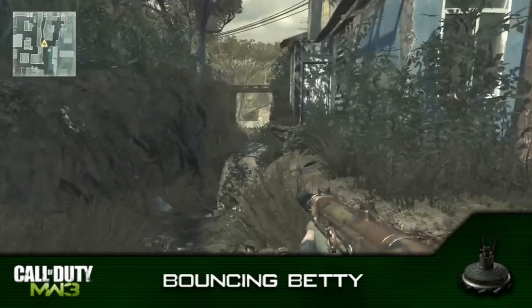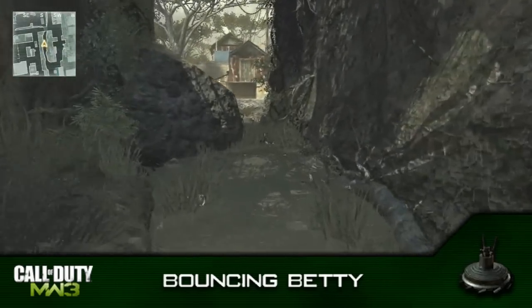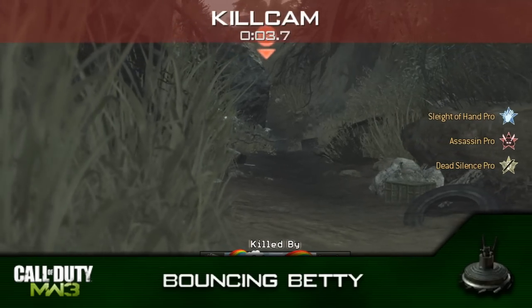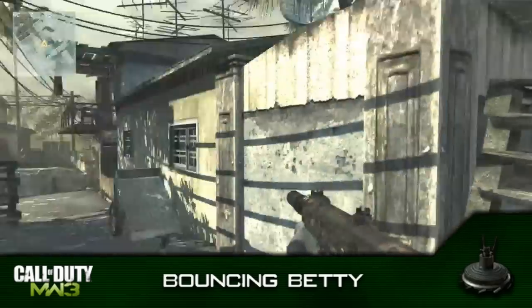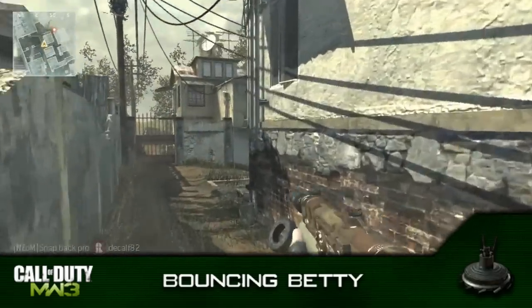As you come down here, you can see there's a red light and it kills me — that's the Bouncing Betty. Sorry I didn't see that in the first place, but as you come down here you can see the Bouncing Betty basically explodes at mid height. It's got like a disc-type thing that spins up and explodes.